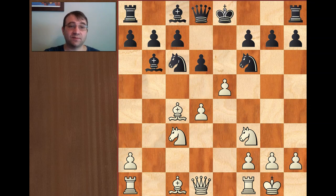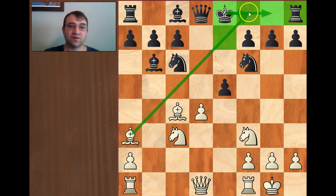Morphy immediately attacks that knight with e5. Black captures that pawn — doesn't have much better — or moves the knight, and Morphy keeps this king locked in the middle with bishop a3, saying: you're not getting out of the center. Now this king is stuck in the middle of the board, White has a huge development lead, and White has castled. This is a big problem.